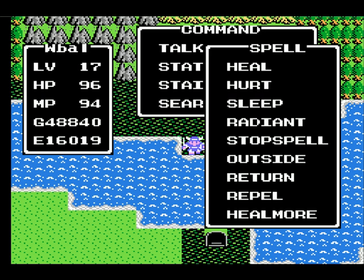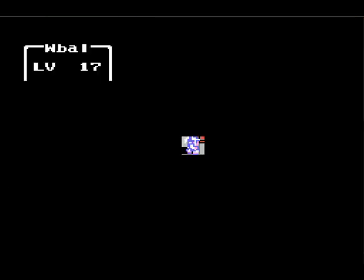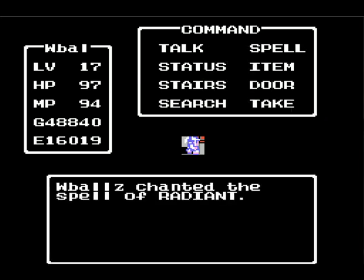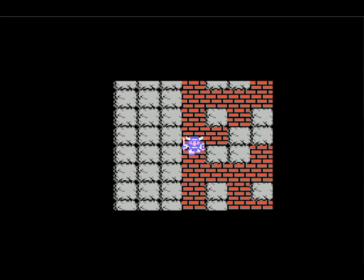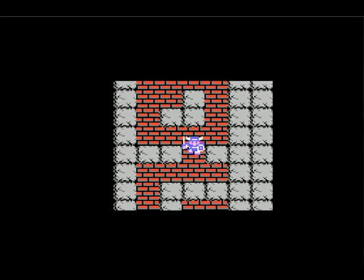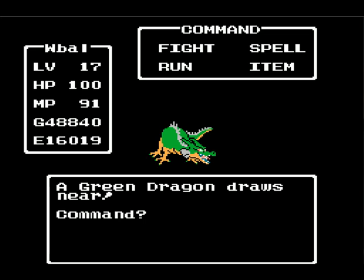I'm here at the Swamp Cave. I'm going to rescue the princess now. And here is the enemy guarding her — a new enemy, the Green Dragon.